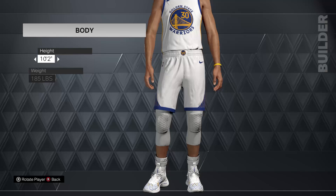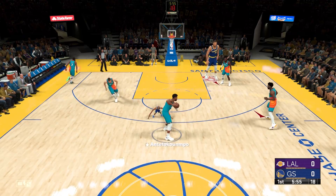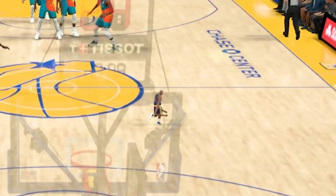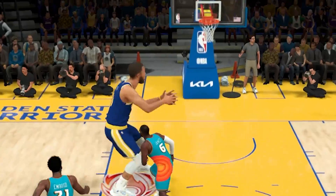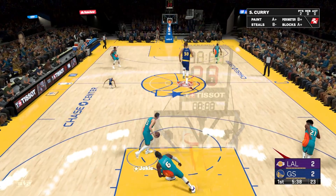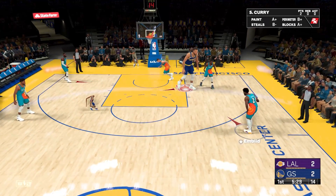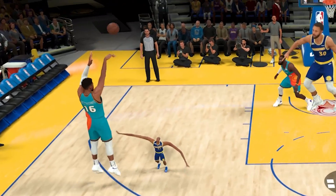That means Steph is now 10 feet tall. So much of his body is just cut out of the screen — 2K definitely did not make the game for players to be 10 feet. With 10-foot Curry, we must beat the five best players in the NBA all by ourselves. Our only teammate is this one little guy. We can get around everybody so easily, though we sink into the ground when we dunk. The good thing about being this tall is we don't really have to cover one person — we can stay at one spot and have a good shot at blocking everybody.